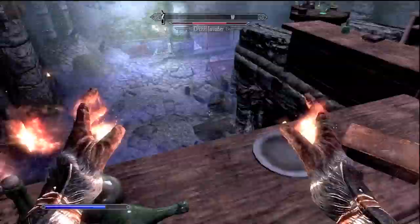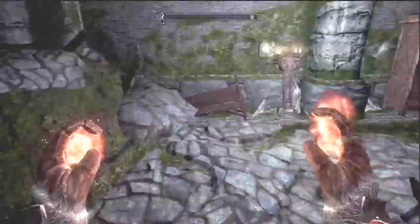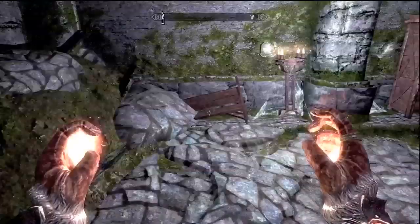After that happens, go ahead and turn in the quest. Talk to Erandur again — now that they've been dealt with, we need to find the torpor. So all you have to do is turn around and there's a bookcase. Just grab this red vial here and go up and talk to Erandur again.